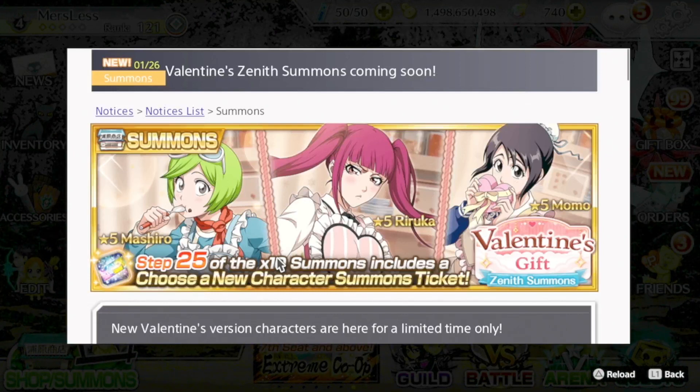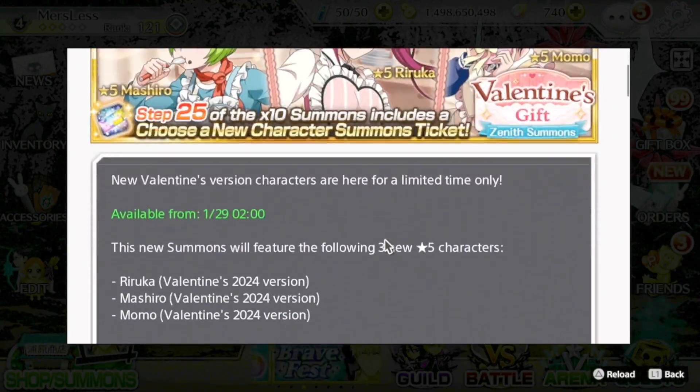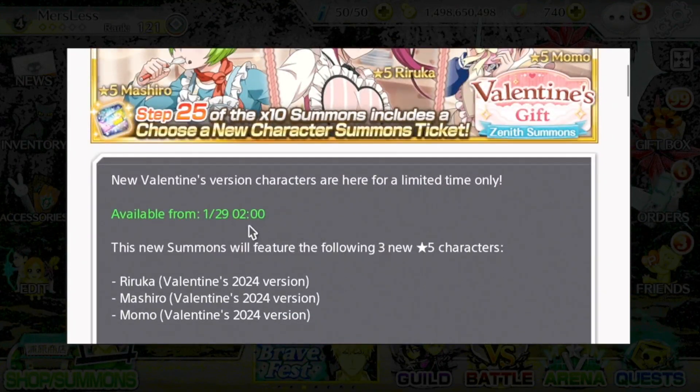As you can see, we are getting a new Mashiro, Riruka, and Momo for this end of month banner. On the 25th step, you do choose a new character summon ticket, which is great. This banner will be available the 29th at 2 a.m. for me — depending on where you are in the world, that time will vary. So let's go ahead and take a look at the units.